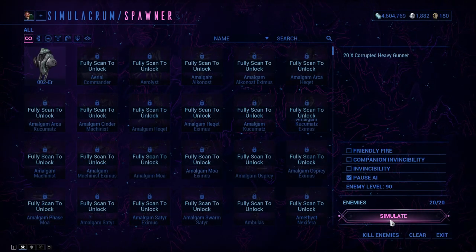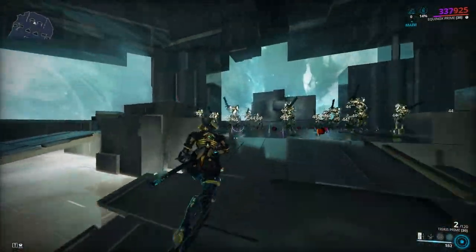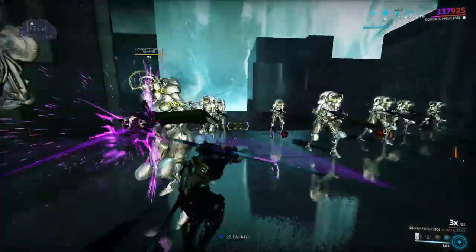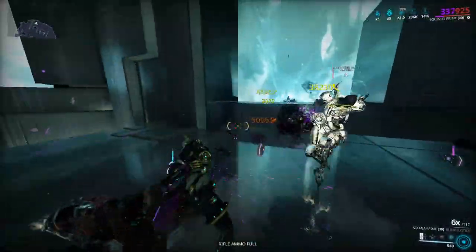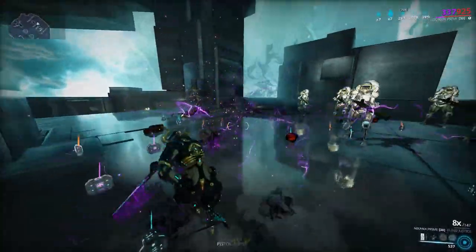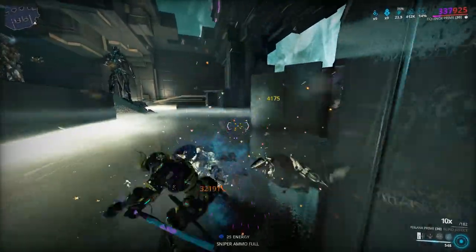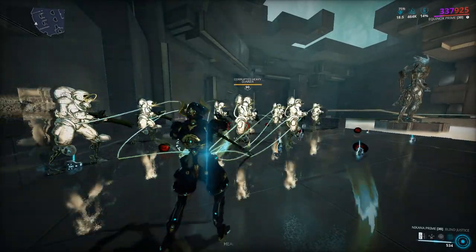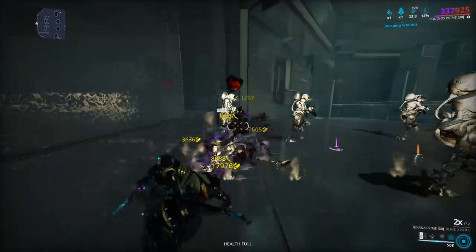Let's try level 90, which is around Sanctuary Onslaught difficulty. Activate your third and then press your fourth. The higher the enemy level, the more damage and stacks you need to gather, but higher armor also means stacks build much faster since they have more health and armor. I got 464k damage and pressed four — as you can see enemies are going down.